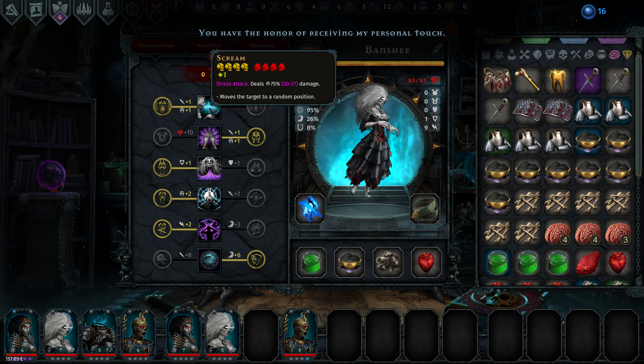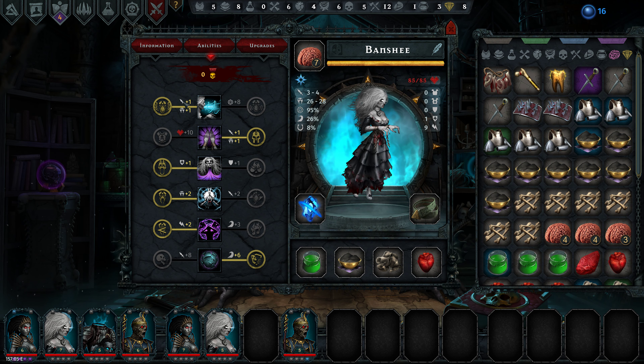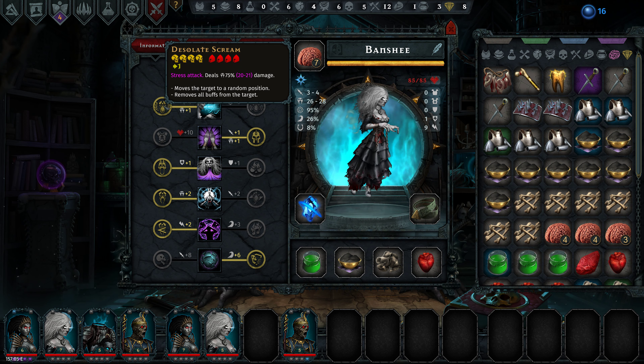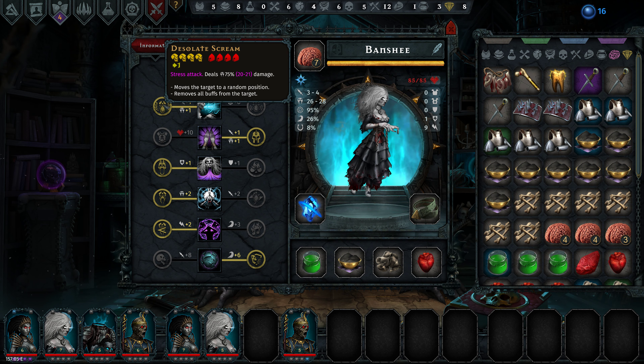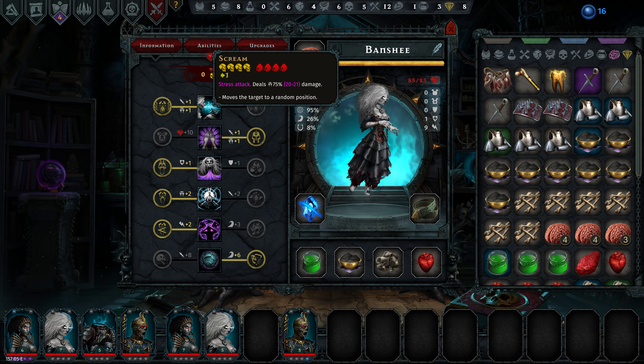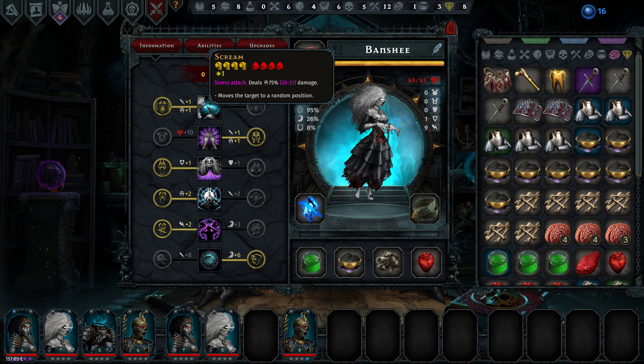On the first ability we have a stress attack that deals 20 to 21 damage, which is pretty good. It moves a target to a random position and has one physical and one dread token attached to it. The branch not only moves the target to a random position but also removes all buffs from the target, so it's a pretty good debuffer. The downside is it does move her forward one, and she's got better stuff to cast.